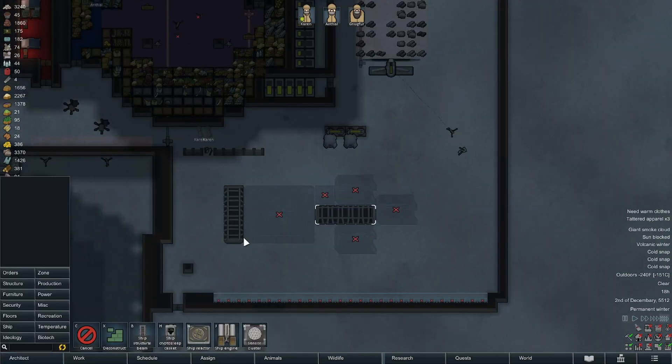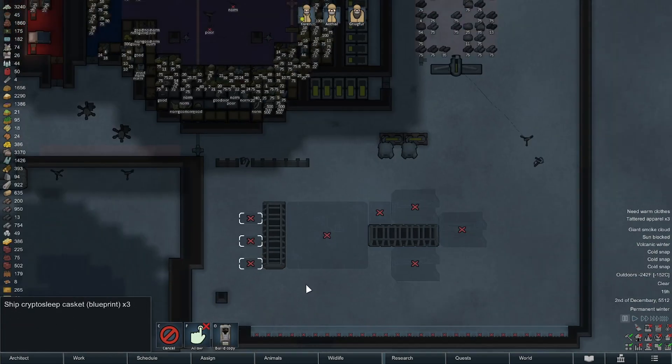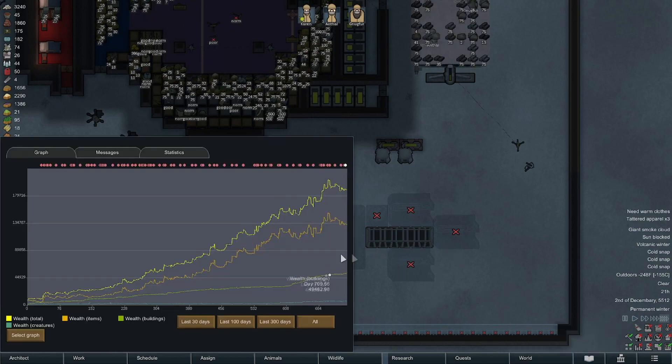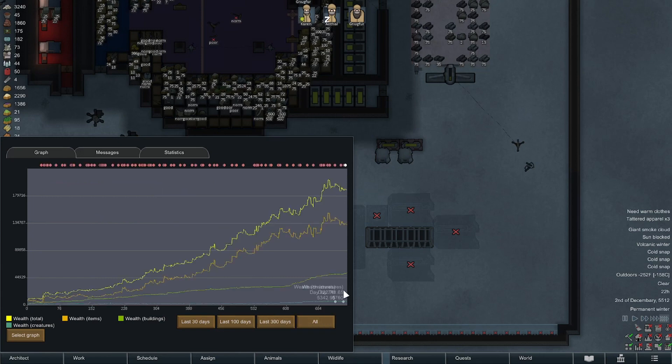I should build the generator sooner rather than later. There are three cryptosleep caskets, and if we end up with another person I can pop one or two on the ends. We're not committing to taking more people - we're just making plans for what we have. Look at that nice drop off in colony wealth - pretty legit.